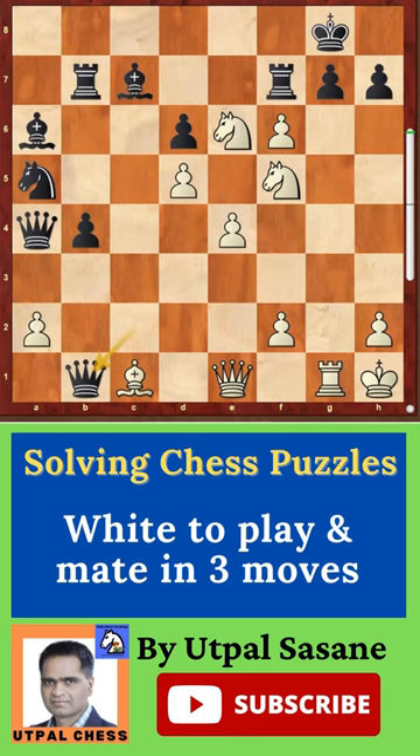White to play, mate in three. When you have enough pieces to attack the king, you have to first find all the checks. There are some checks — one, two, and three — out of which this is the best one. The pawn can't take it as it is pinned by this rook.